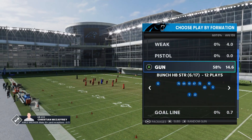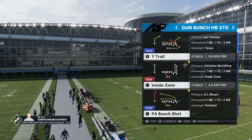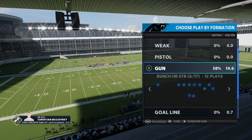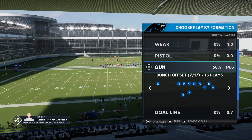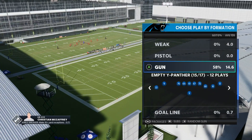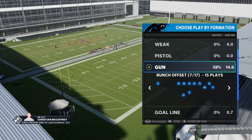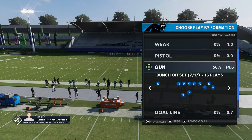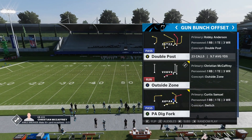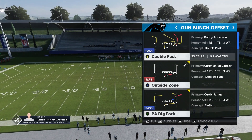You do have a bunch strong, which typically isn't the more popular version of bunch. But in this playbook, being able to audible between the two, you definitely have a tough offense to stop. That's really the bread and butter of this playbook. You obviously have some other good formations — some trip stuff, some trey wide flex, which is always nice, some empty panther, some spread stuff. But really, the money in this playbook is going to be bunch strong and bunch offset, specifically the double post play. One of the rare instances where one play alone and kind of one formation alone really just makes an entire playbook worth using.